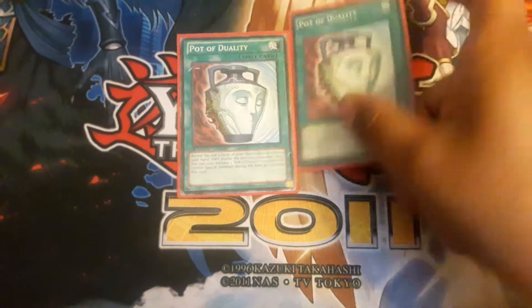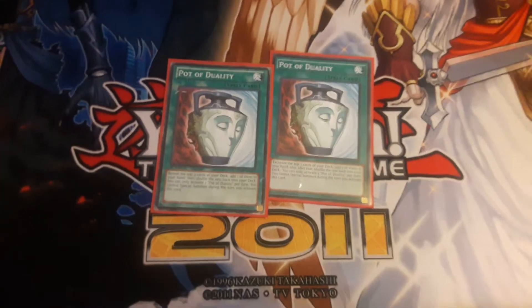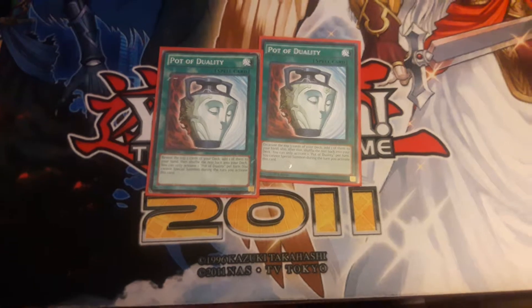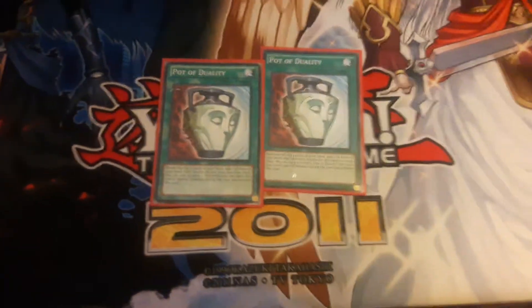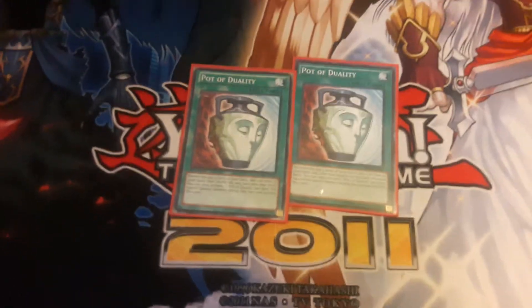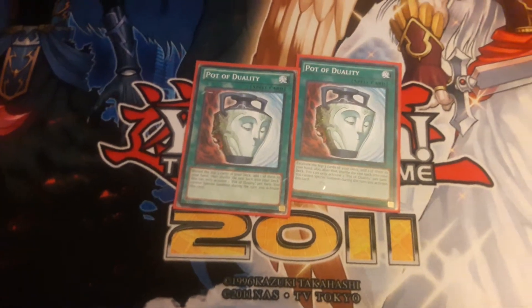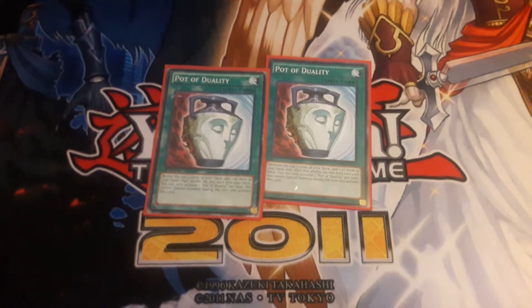Then we have two Pot of Duality - I would have run three personally, but two is what's here. You can't special summon the turn you activate it, which is a bummer, but you see the top three and add one to your hand. With Fire Formation Tensu giving you extra normal summons, not being able to special summon isn't the end of the world. You're probably not going to activate this until Main Phase 2 anyway, so definitely not a bad thing to have.